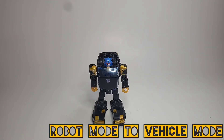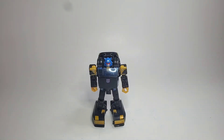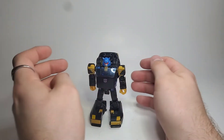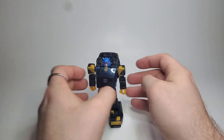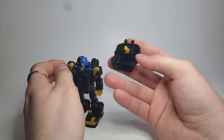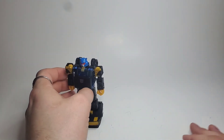To get started, take all of his accessory pieces and just put them to the side — you don't need them for transformation at all. You can choose to put them on in robot mode or utilize them in vehicle mode, but for transformation you need them gone, including this. Just take that off, fold that little panel in, and set it to the side. That will come back in vehicle mode.